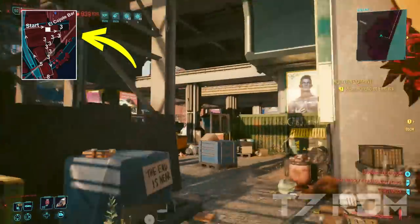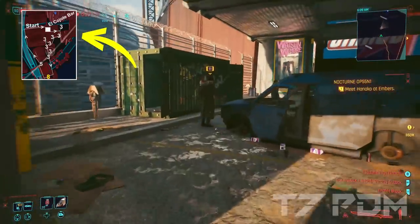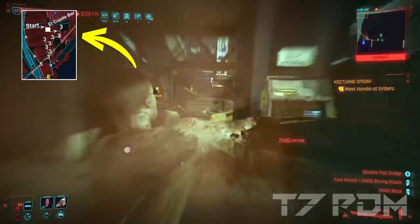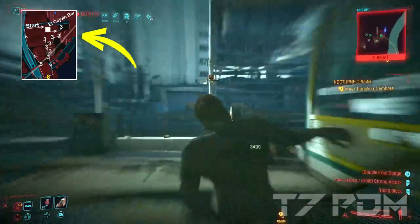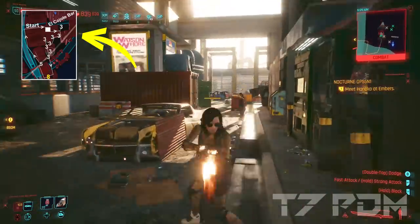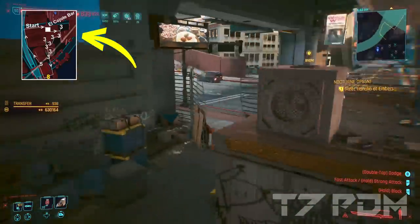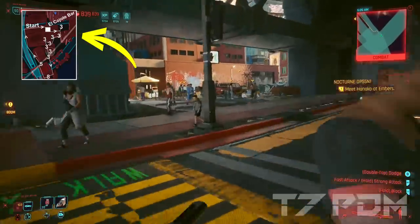Right across the street you will find an NCPD location which contains 8 enemies. This is the biggest location in the loop and you should make sure to save your optical camo for this location in every loop. At least two of the enemies here have Sandivistan mods, which makes them really hard to hit, especially with ranged weapons. But with blades it is very easy and when you are camouflaged they don't even notice you. Try to kill as many as you can before they notice you — most likely two or three will run around the location which you have to hunt down. Once you get your 400 or 900 credits for completing the location, move on to the next one.